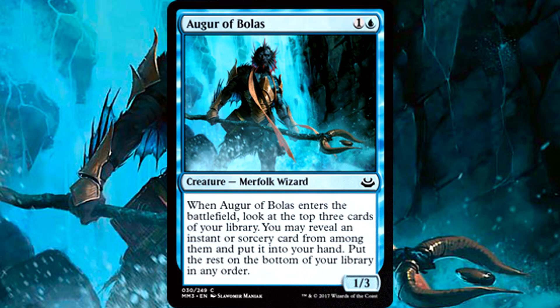Our last card filter in the deck is Augur of Bolas. It is a creature and we're only running a couple, but it replaces itself, and digging three cards deep for the spell you need is pretty good. Besides the tribe, the only cards you're looking for are instants. Simply another way to get what you need as fast as possible, and a 1/3 body for two makes for some decent blocks early game, just in case you lag a little bit getting your combo online.